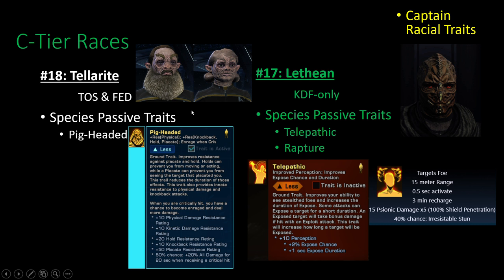The honorable mention for D tier is the Tellarites — available to Federation and TOS Captains. It's because of their Pig-Headed ability, which is actually two abilities in one and is really strong. If you're getting tons of crits hit on you, it gives you a lot of additional all damage for 20 seconds, boosting both your weapons and your kit modules. Tellarites are super strong for your Bridge Officers; for your actual Captain it's decent, but there are definitely better options.